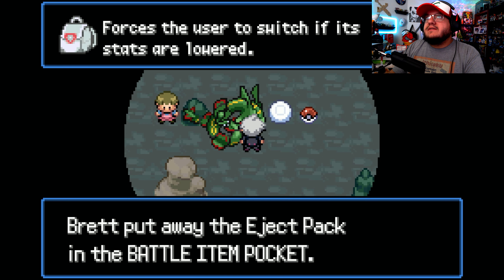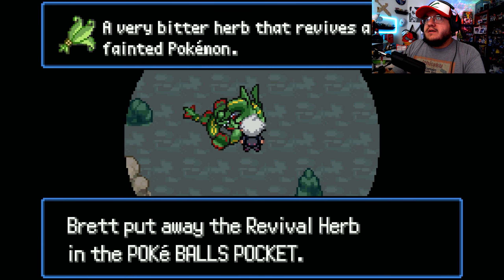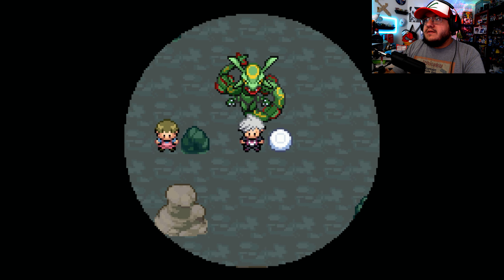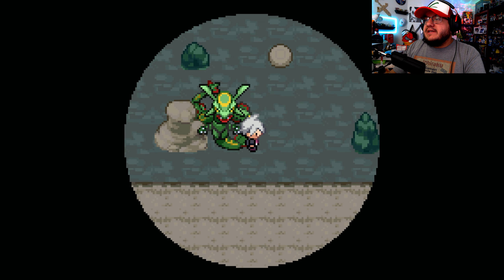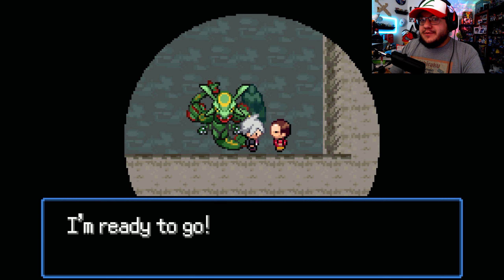We find an item that forces the user to switch if its stats are lowered, and a very bitter herb that revives. We take both and head down to floor two. I'm really interested to see how this game goes. Having Rayquaza is crazy — we're gonna get pretty far. I think we might be able to beat the 100 trials on our first try.